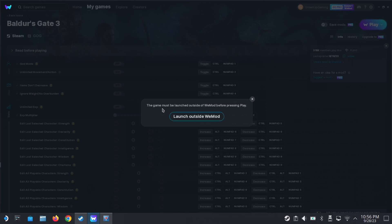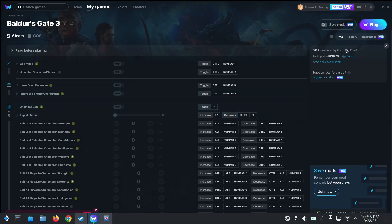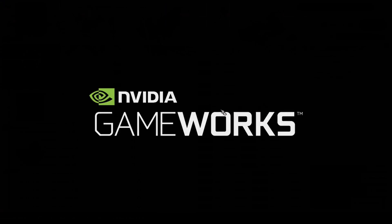It says: the game must be launched outside of WeMod before pressing play. So we need to launch the game first, and then when we can move the character, we alt-tab back here and press play. That's what you're supposed to do.